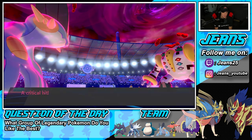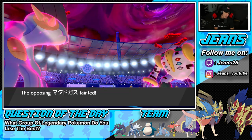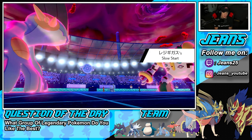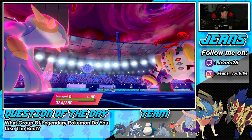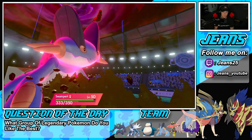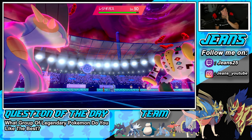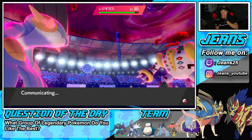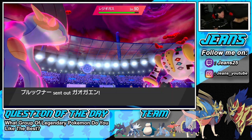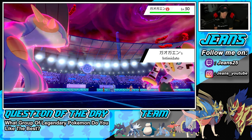I wasn't thinking about Prankster being gone from Grimmsnarl though. The special defense boost went to a physical attacker but it's fine — Slow Start comes back into effect on Regigigas, which is lovely. Dialga has Pressure up now. He goes for a Max Strike — Swampert takes it. With Slow Start active, Regigigas is just nothing, which is beautiful.